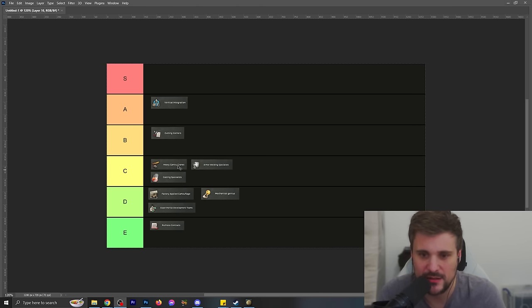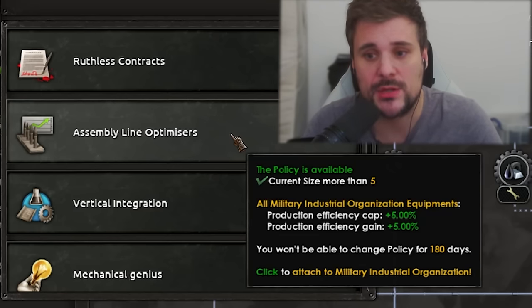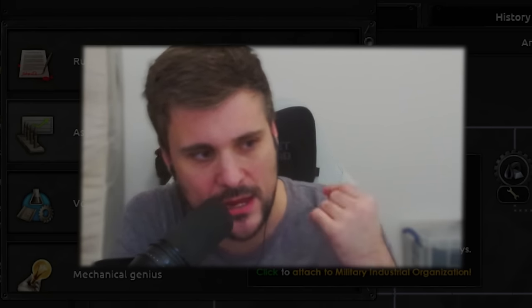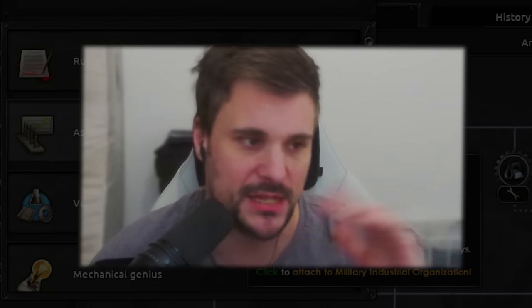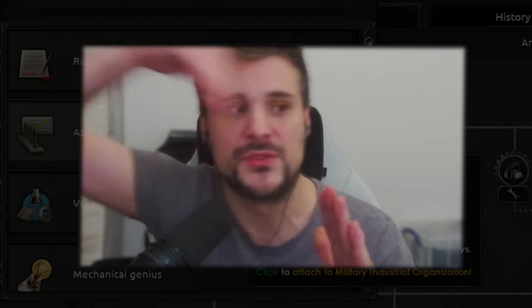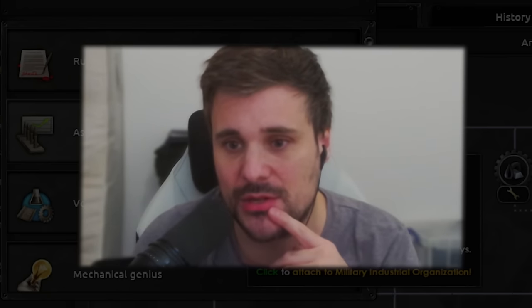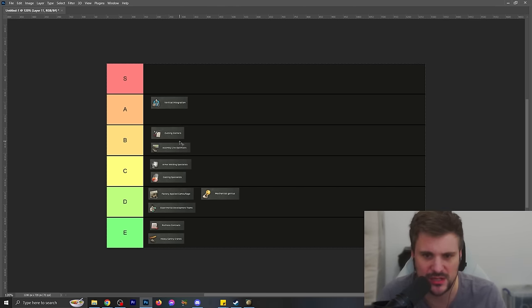I've reconsidered: heavy gantry cranes are not as bad as I said. I feel like there are just better options out there, and it only applies to heavy tanks. Assembly line optimizer not only gives production efficiency cap for everything, but also gives production efficiency gain. Cap increases the maximum amount of production, and anything further from the base amount will also increase overall speed - so cap has a hidden bonus. With assembly line optimizer you also get 5% extra gain on top of that, and it applies to everything - all armor technology variants. This is basically gantry cranes but stronger, and worth it for optimizing production costs.